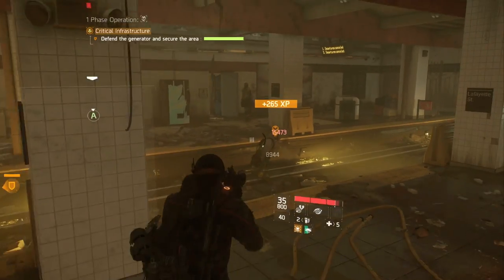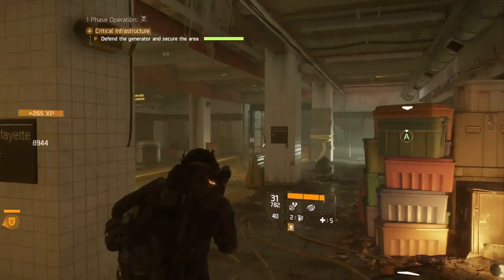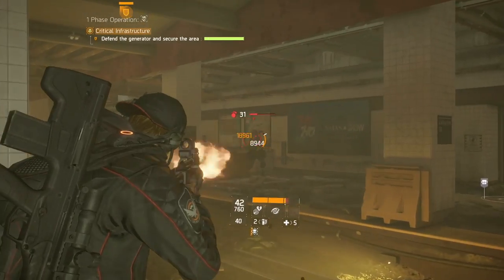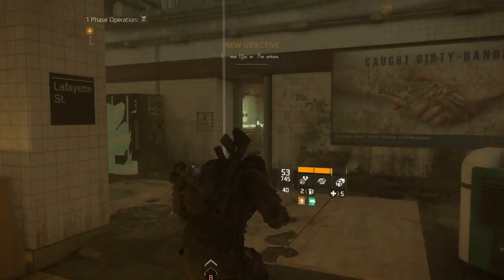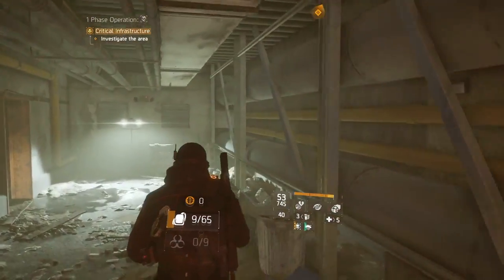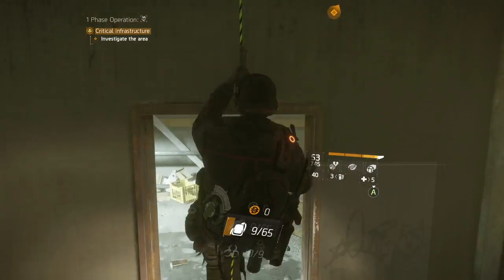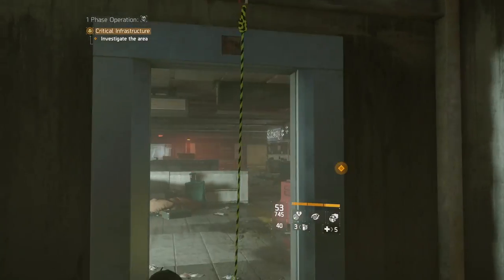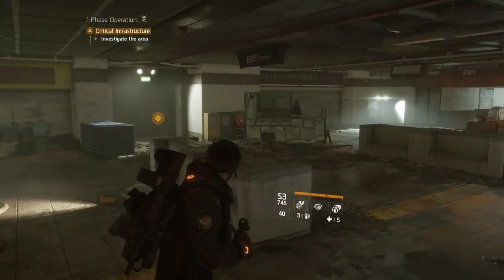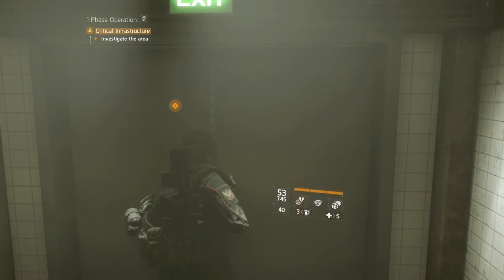That's all the new gear sets coming in The Division Underground update 1.3. As a reminder, Alpha Bridge is going to be free to everybody whether you purchase Underground or not. To get the other four gear sets you'll need to buy the Underground expansion separately. Let me know in the comments which gear sets you're excited for and how you're going to play around with your builds. This has been Boomslang — thanks for watching, drop a like, subscribe for more Division content, and I'll see you in the next video.